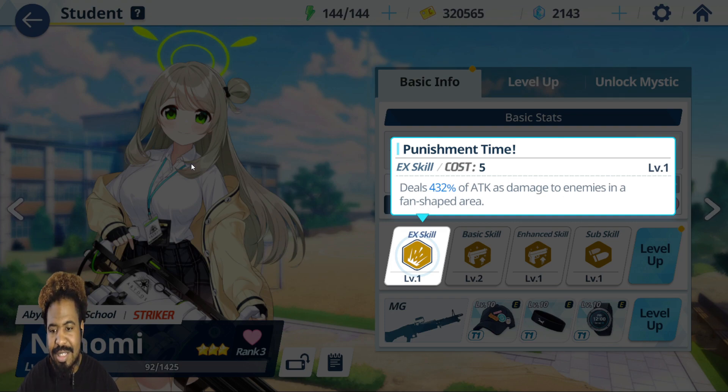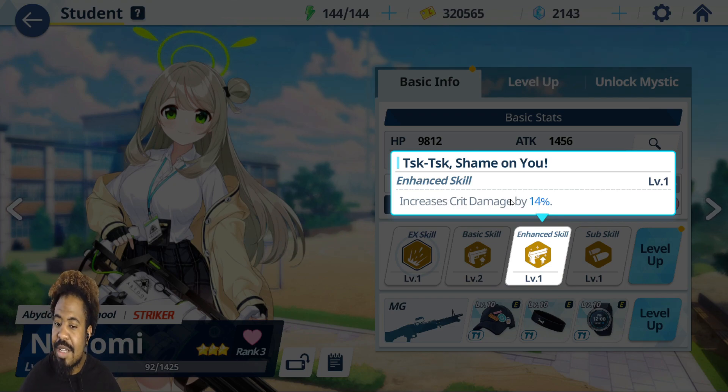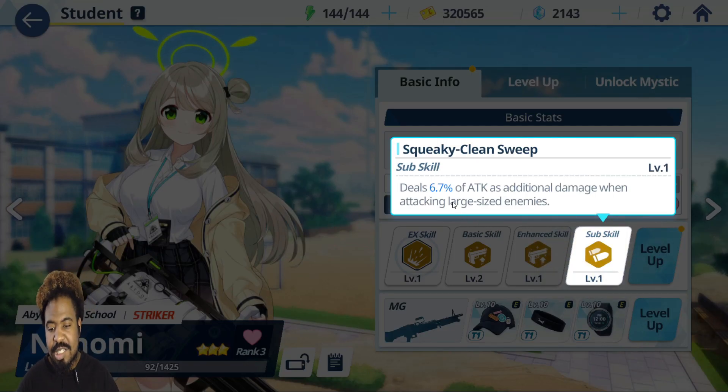Nanami is amazing for AOE damage. Her EX skill costs a lot but deals 432% of attack as damage in a fan-shaped area — she's pulling out the machine gun. Great unit for PvE. Her basic skill increases her attack every 30 seconds, upping it by 22%, which helps since her attack is a little low. Her enhanced skill increases crit damage by 14% so when she crits she hits harder. Her sub skill deals 16.7% of attack as damage to large-size enemies in PvE engagements.